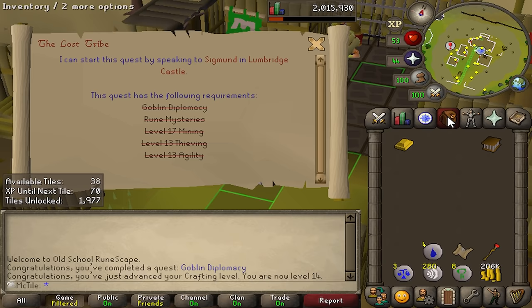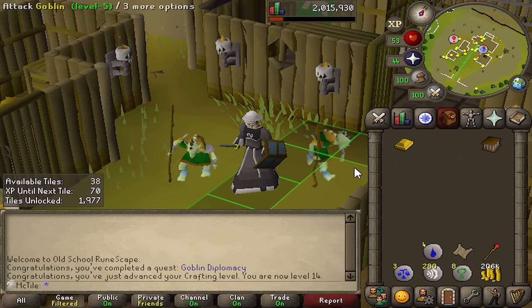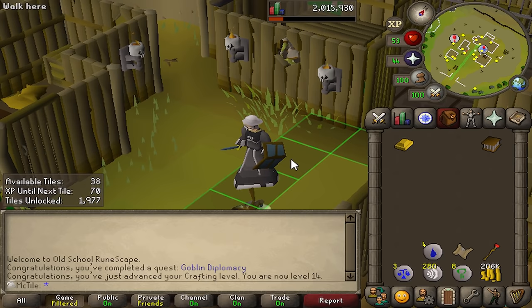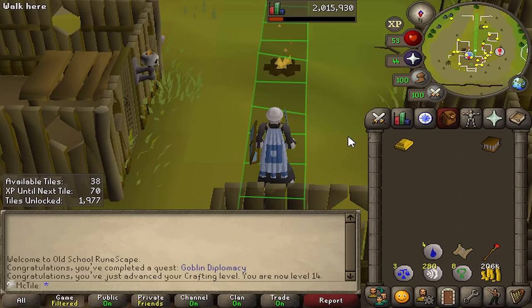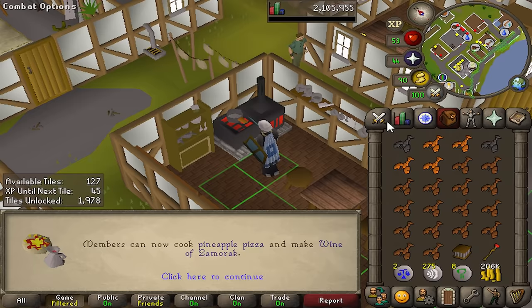Of course we only have 38 tiles, which is not nearly enough to complete this quest. We're going to have to go through the goblin cave system, which is going to take a lot of tiles. I do have one new skill I want to train for some tile unlocks because it's going to make me quite a bit of money. Otherwise I'm probably going to have to fish and cook a little bit more. It's very important that we just knock out these tiles, get this quest done, and then we can start the exponential account growth.